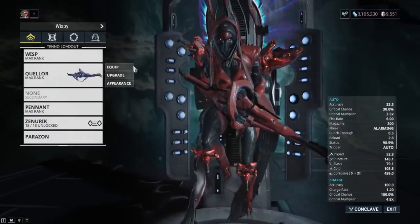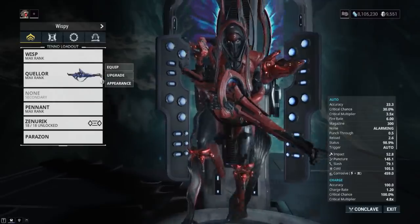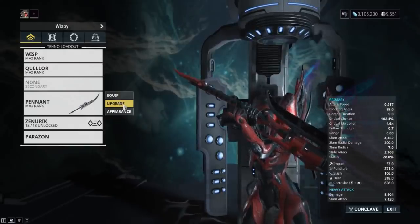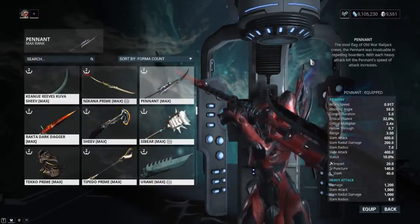The Queltor requires Master Rank 12. You get it by infiltrating ships in Railjack — the blueprint drops from Grineer galleons. I bought mine with platinum, as you can see I now have less than 10,000 platinum and feel pretty poor.